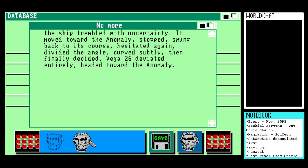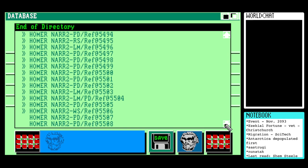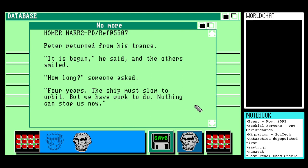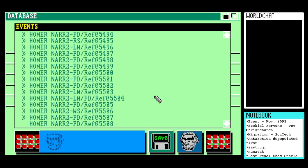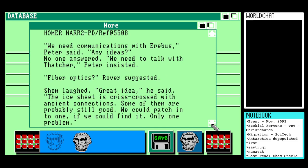That's a very strange description of changing the programmed course of a starship. Homer is now putting all sorts of stuff down. Peter Devore entry: Peter returned from his trance. 'It has begun,' he said, and the others smiled. 'How long?' someone asked. 'Four years - the ship must slow to orbit, but we have work to do, nothing can stop us now.' Four years of uncertainty left to describe.